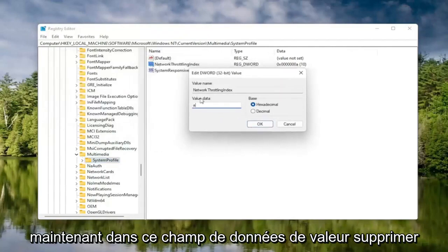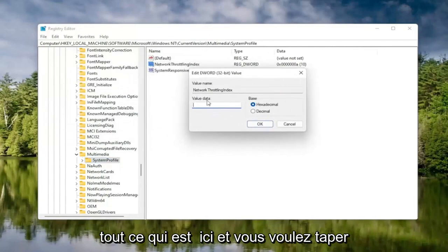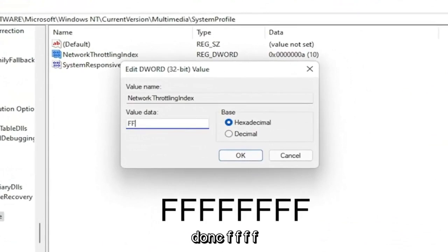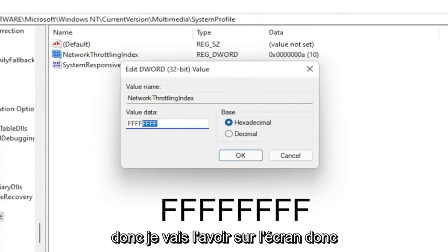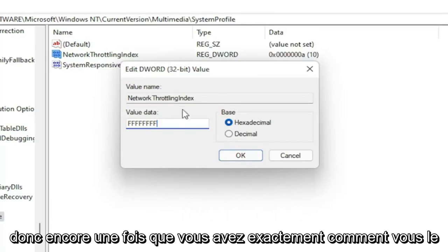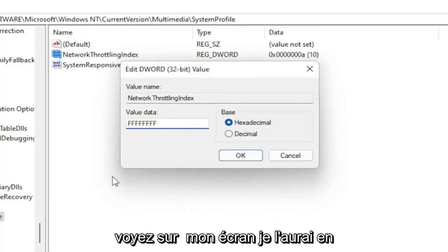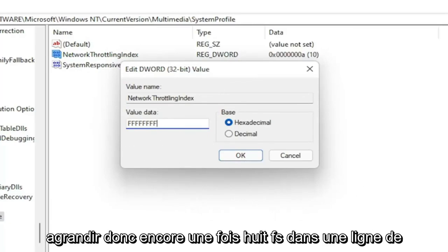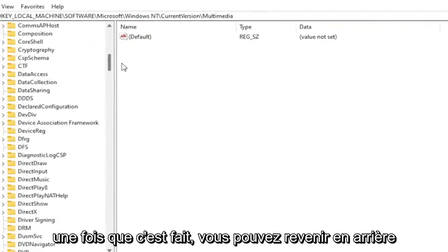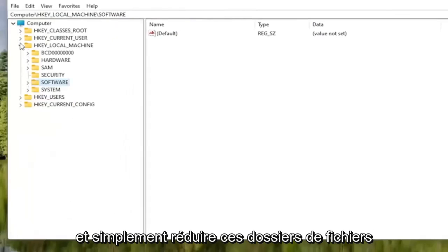In the Value Data field, delete whatever is in there and type eight Fs in a row — F, F, F, F, F, F, F, F — so eight total. The base should be set to Hexadecimal. Select OK. Once that's done, you can go back and collapse these file folders.